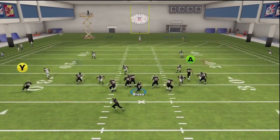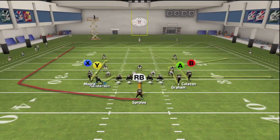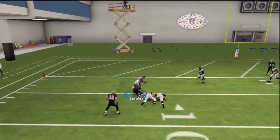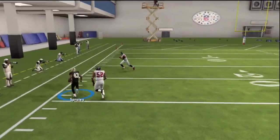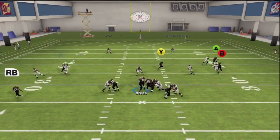The reason we flip it is because of that slot wide receiver on the left side. There's a couple reasons. First off, if you motion him towards the outside and hike it while he's in motion, as you can see, he just gets crazy separation against the defenders. And you can lead him up field with the pass lead up, or you can just throw it across his body, pass leading it towards the right. Either way, you're going to get nice separation.